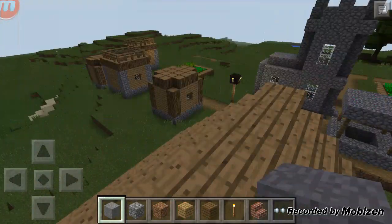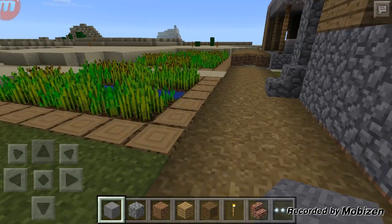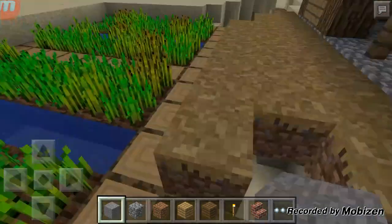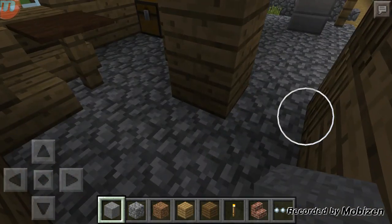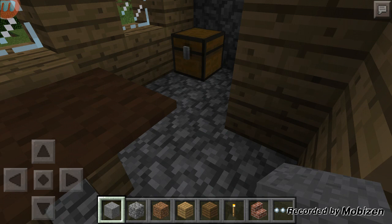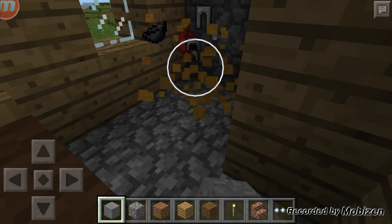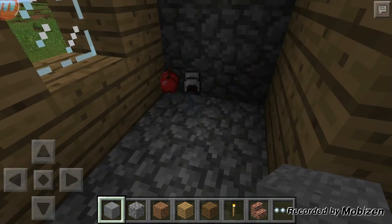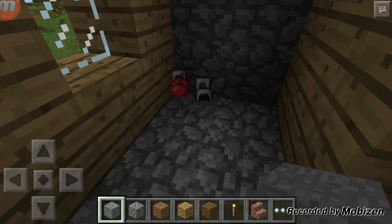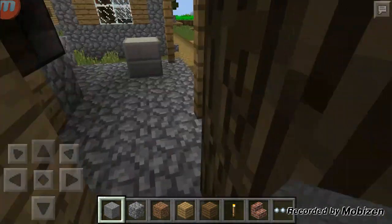There's a blacksmith right here. I'm gonna go show you what's in there. You get iron armor, a couple of apples, and — I forget what it's called.